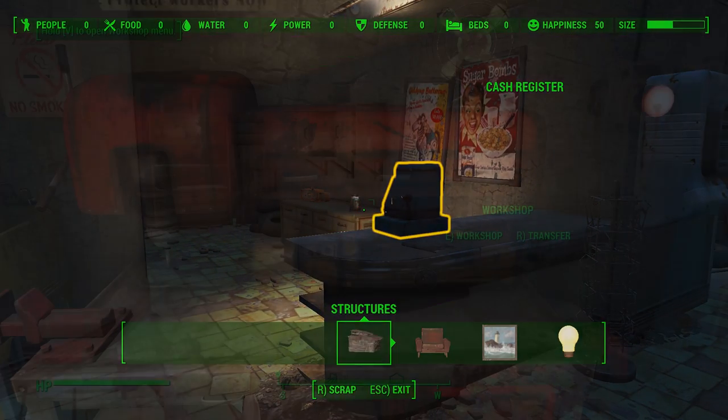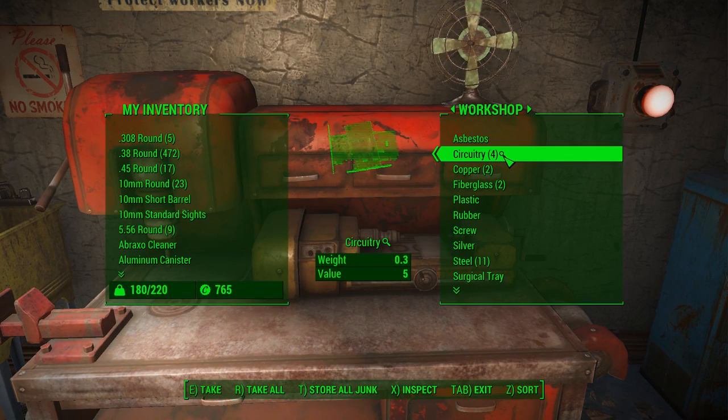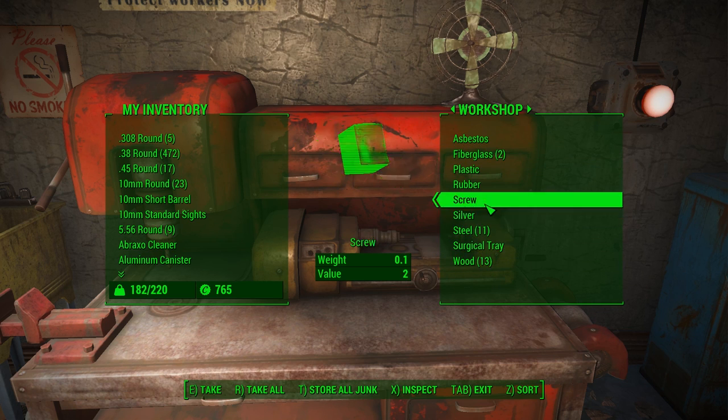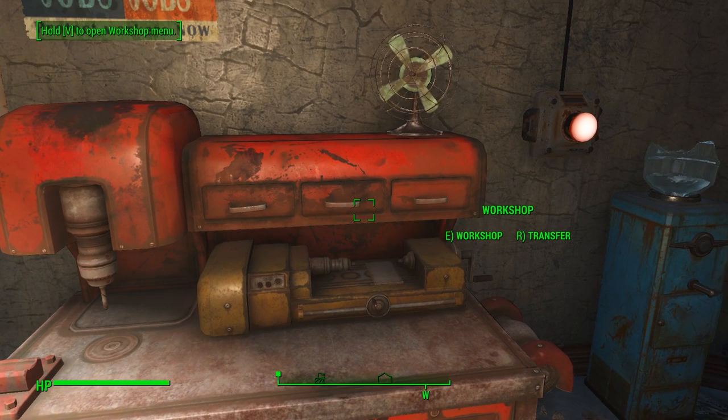After that, go to your workshop and make sure you get those items out, otherwise they'll stay at the truck stop. Go to the circuitry, pull them out of the inventory, as well as copper and fiberglass if you want, whatever you might need. Make sure you get them taken back to your Sanctuary or wherever you are staying and use them accordingly.